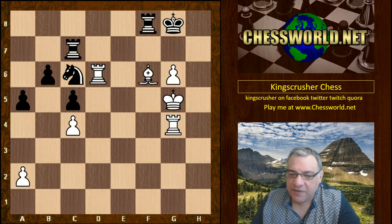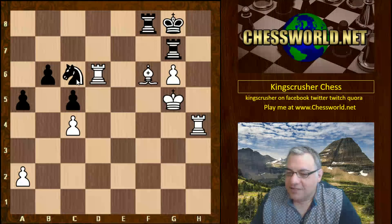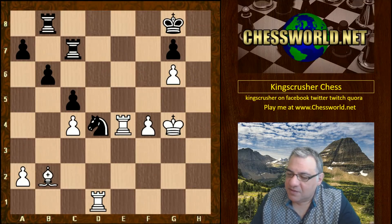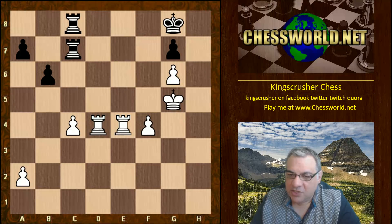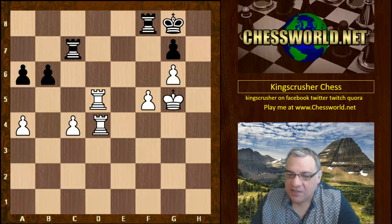If Rook bc8, f5 is just going to be nasty for black — he'll just get run over. Black would have to give up the exchange or a piece, or both. So to avoid getting run over black has to do something, but white ignores that for a moment. The knight is taken, and we see King g5 — white just making steady progress in this ending, increasing and consolidating the advantage. It's a positional squeeze, really technique from here — a dominating position with nothing black can do.